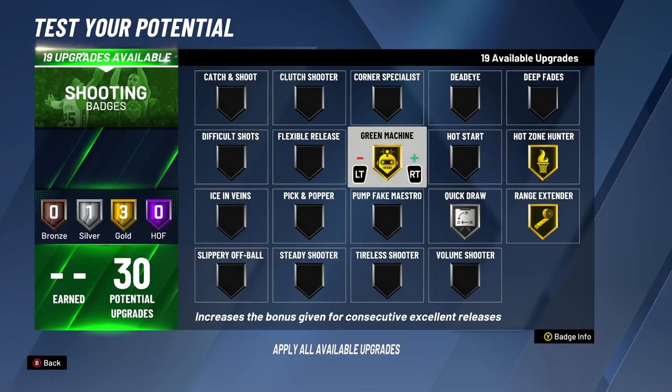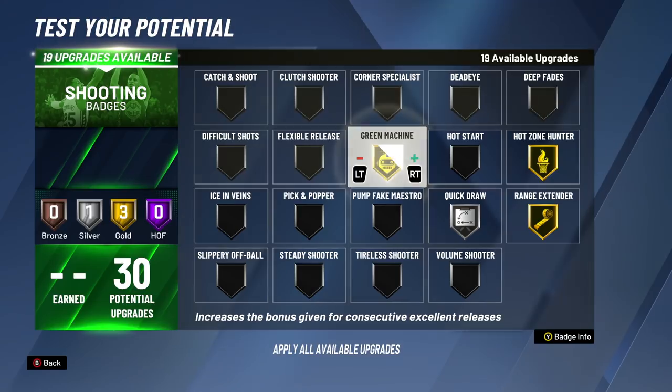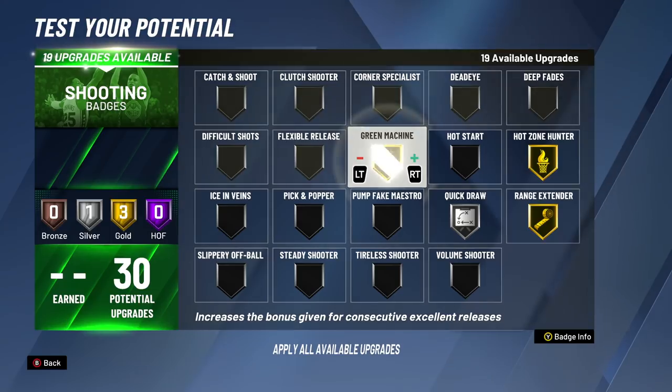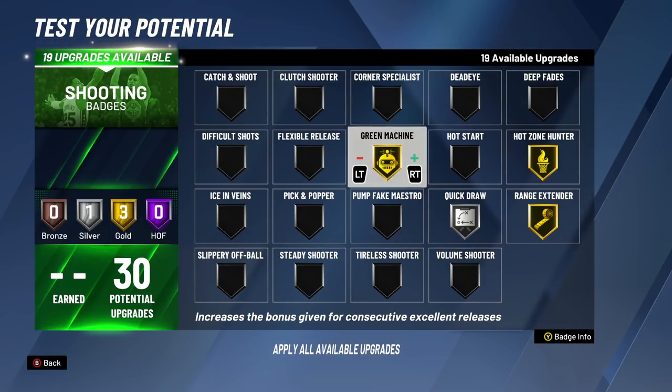Green Machine at this point in the game is what breaks and makes the shooting so easy. This combination of badges is what makes non-shooting builds really be able to shoot so consistently. Like if you see a paint beast that's a legend being able to shoot, it's because they have Green Machine, Hot Zone Hunter, or Range Extender in some type of order. The badges are what make these builds what they are. At the 11th badge upgrade, we're putting Green Machine to gold.